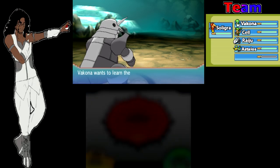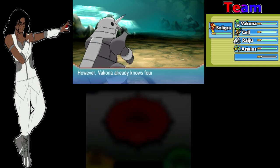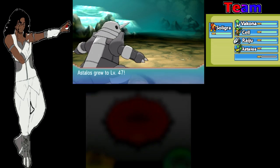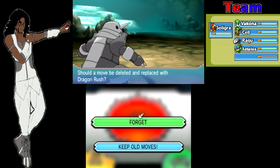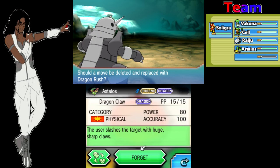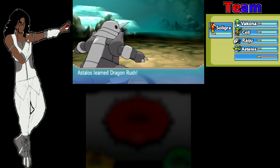I don't want Future Sight — that move kind of sucks, so we're gonna ignore that. Give up on learning Future Sight. Oh Dragon Rush, that'd be really nice. 175 versus 80 and a hundred — I'll go with Dragon Rush just because that's way harder hitting. As long as I hit it once it doesn't matter.